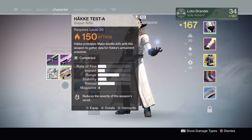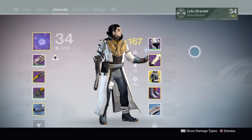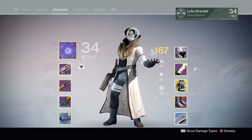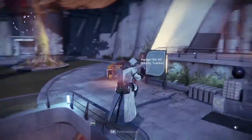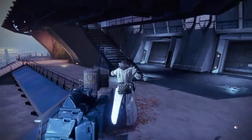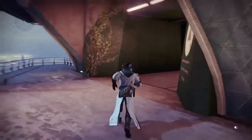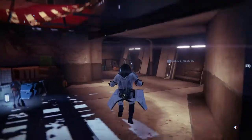First off, for those of you who might just be getting into it: the level cap right now until Tuesday is level 34. Once Tuesday, Taken King is officially out, the level cap will be 40. Our light and levels are now completely different. The light will now be determined based on the average of our weapons and armor, which will also be contributed to by artifacts, our ghost shells, along with our class item.